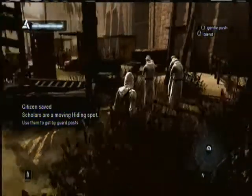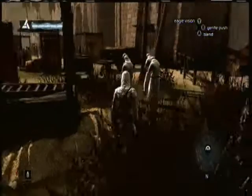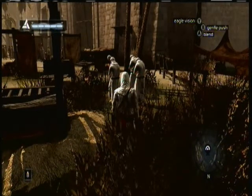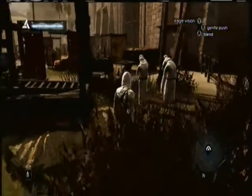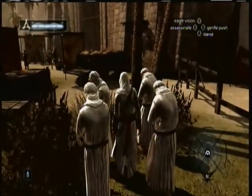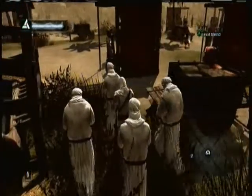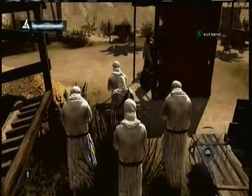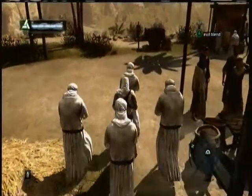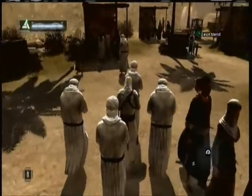Now these are the first example of scholars. These can be used to walk around the city or sneak into places completely undetected — they are very useful, and oddly aren't in the next game I don't think. You need to get inside here and hold the A button to be in low profile mode, so you hold your hands together like a scholar. You don't have to move; you just hold the A button and you will move with the crowd.